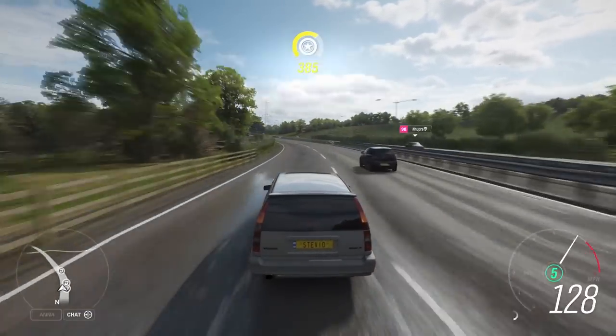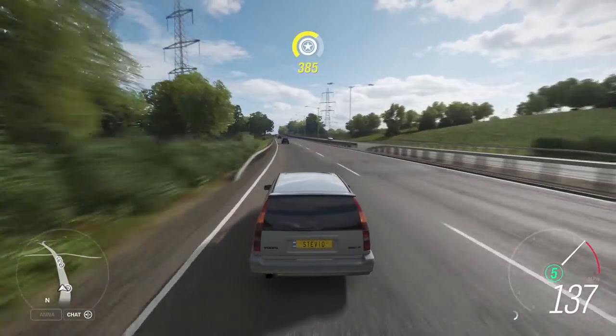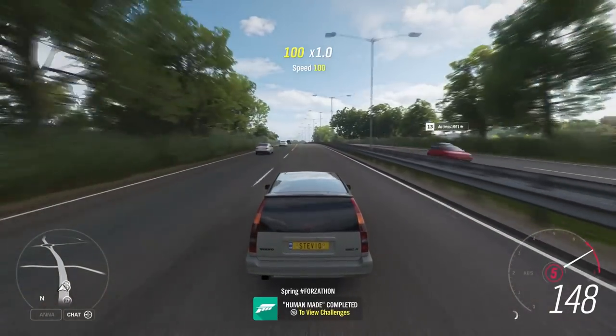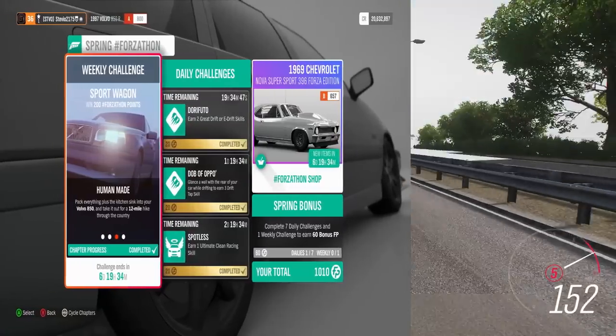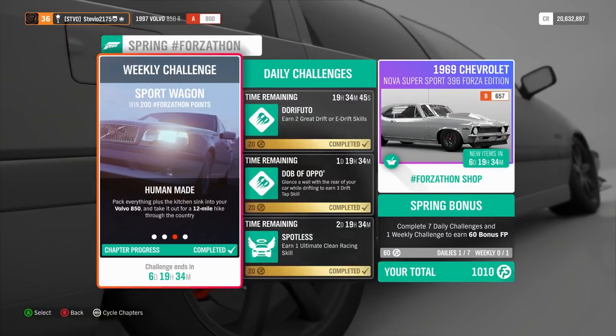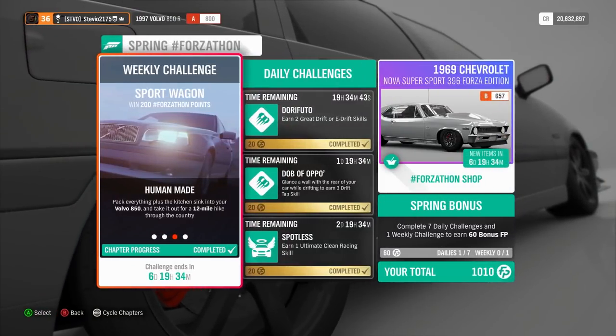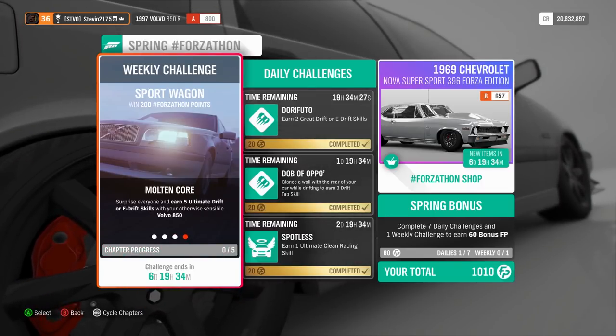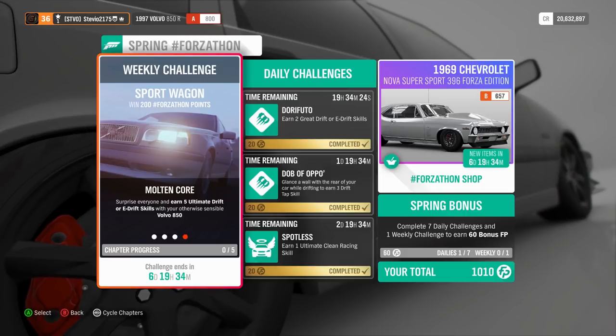I just drove around the map, pretty much around the perimeters, and obviously the straightaways where you can drive faster will allow you to complete this more quickly because you'll maintain more speed. So the final one — and I don't know why I'm even explaining any of these because they're all so easy — is five ultimate drift or e-drift skills.